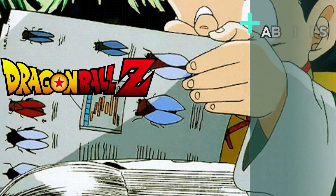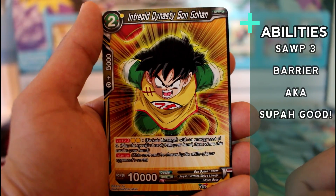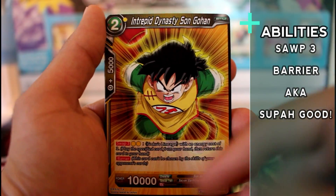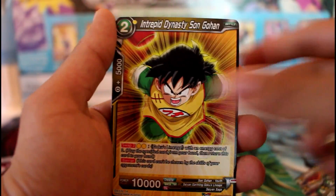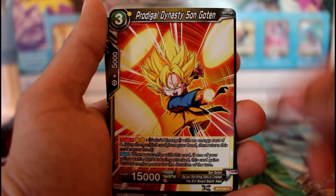Interpret Dynasty Son Gohan — Swap 3 for two energies, barrier. So you're guaranteed to swap for a three-cost with this guy because he's not leaving the field. We get a playset of that one, which means he's a very good card.